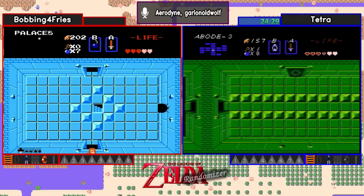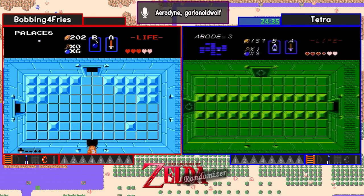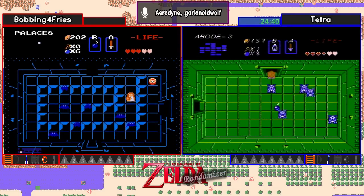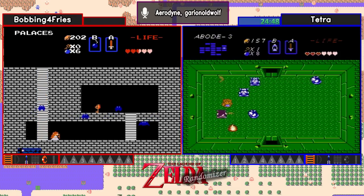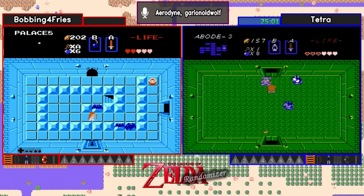This red ring fight might actually be what makes or breaks this for Tetra, because it's going to make these difficult encounters a lot easier than for Bobbing. And an Any Key find in Palace 8 is not a bad item to find — it's not the kind of item you're looking for because you're looking for bow, silvers, ladder, of which we have two of those three already. But Any Key, or magical keys — I believe that's the official name — is always a big find.